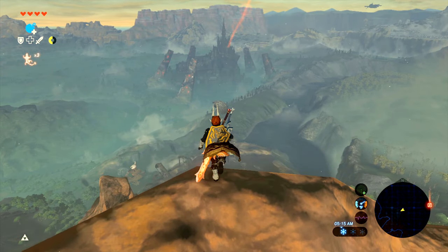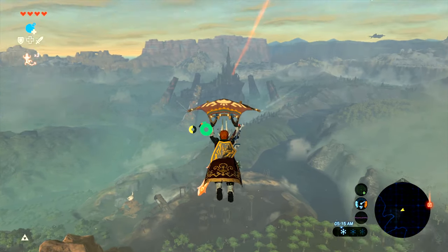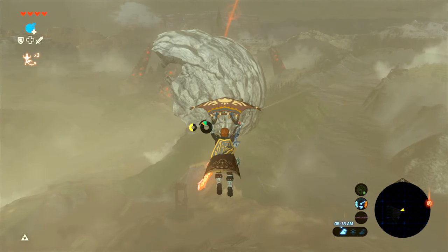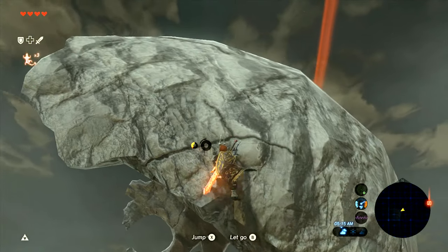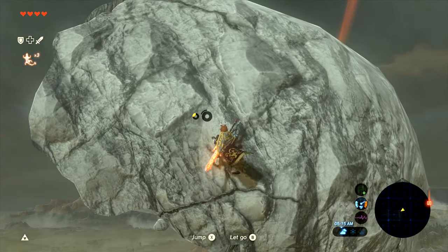Here we have another one of my major curiosities about the game — without any towers, the woodland tower skull looks like it's hovering up in the air. So let's go have a closer look at that and get our royal claymore.